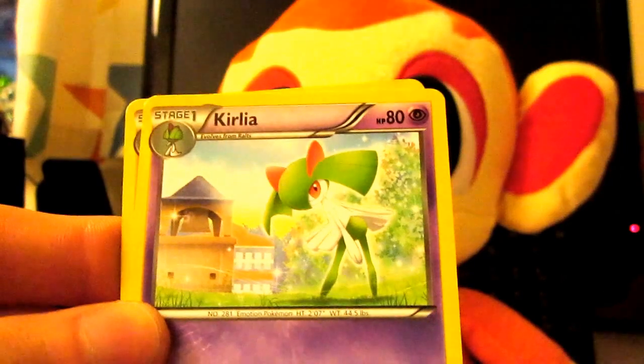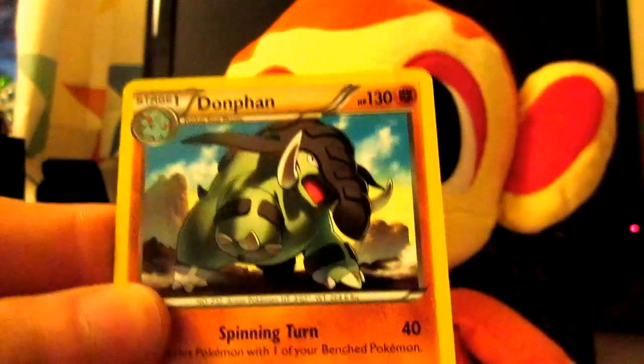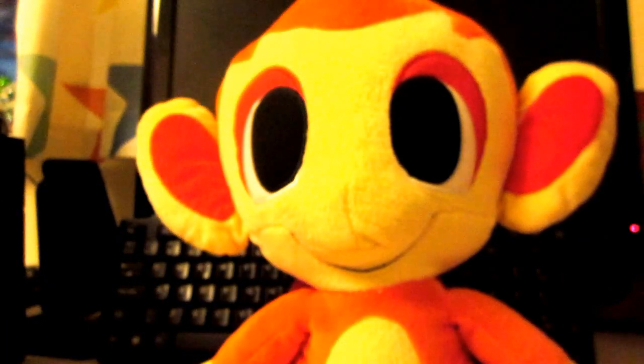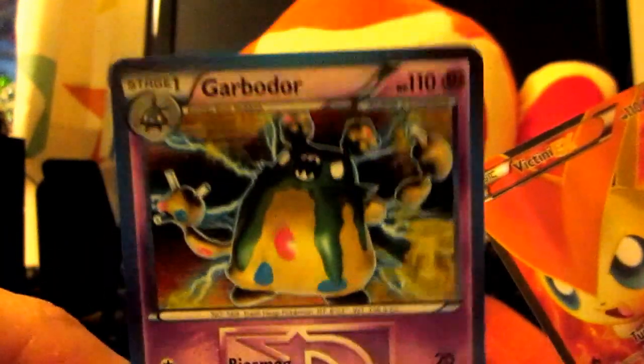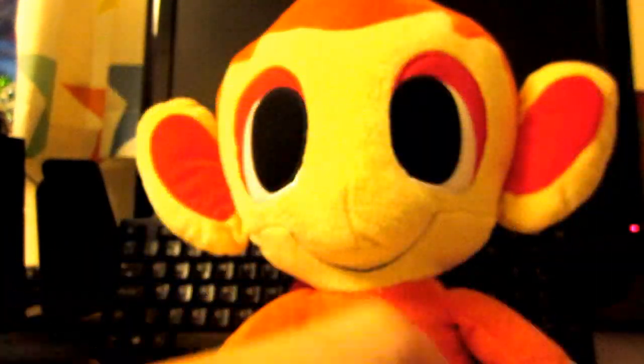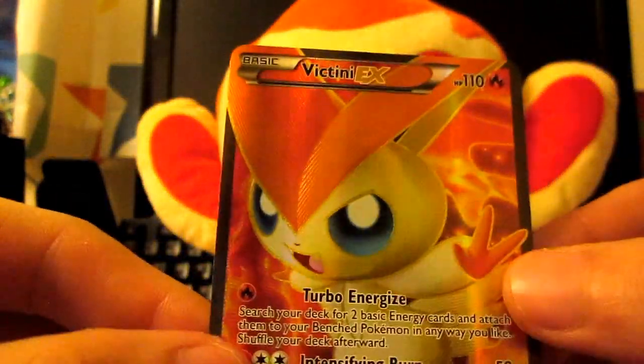Durant. Chilio. And a Domfen. So, pretty good pulls really, guys. We've got this, we've got the Hollow, and that's a pretty sweet card actually. And of course, the Victini EX.